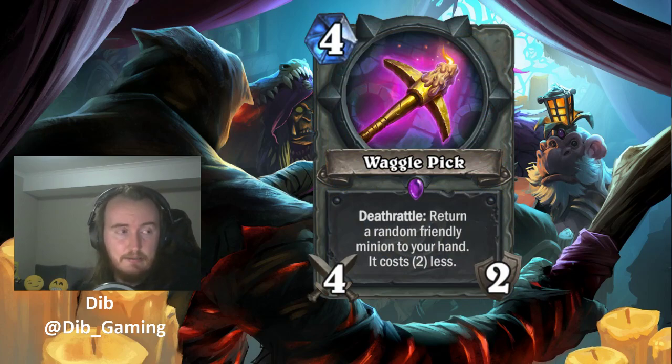Next, we have one of the cards I'm probably most excited about in Rogue — Wagglepick. Wagglepick is a 4 mana 4/2 epic weapon with Deathrattle: return a random friendly minion to your hand, and it costs two less. This card is extremely punishing if your opponent uses weapon removal on it. Gluttonous Ooze is rotating out, which helps. Acidic Swamp Ooze is a lot less common, and we might see a bit of Harrison Jones returning as a tech card. But overall, Wagglepick should be fairly free of removal problems since other weapons that drive removal — Skull of the Man'ari, Twig of the World Tree — are also rotating out.